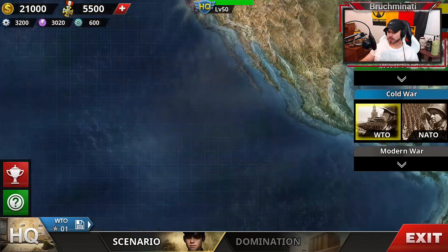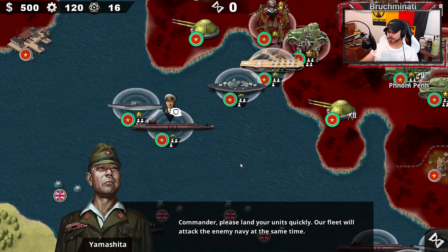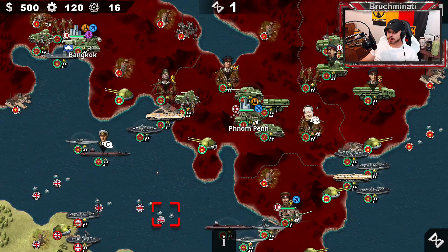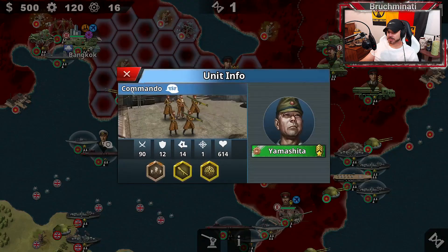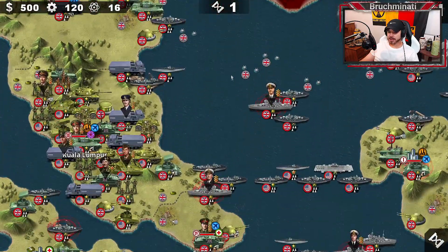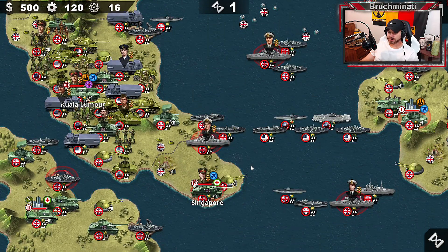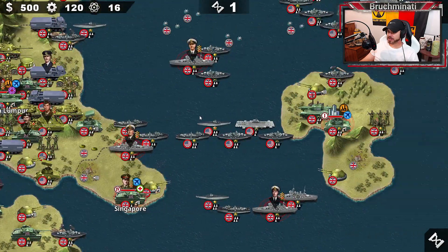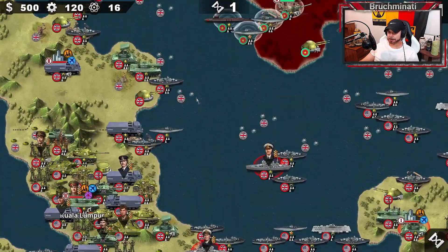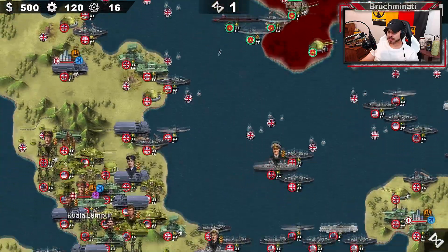We've got WTO Mission 6, Battle of Singapore. 22 rounds for the 3-star. Notice this bro's only a tier 1 — Yamashita, what you doing with your life? Yamashita lives matter. Massive Kuala Lumpur situation. It looks like we've got to take all the cities, docks, and a crap ton of generals. That might be a little time consuming. I don't know if it's overly hard, but it's definitely going to take some time.